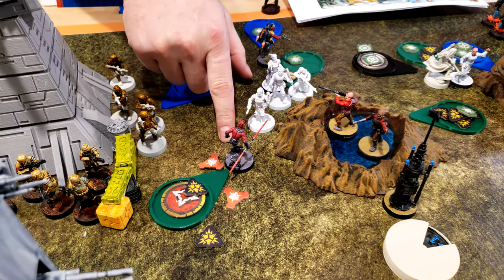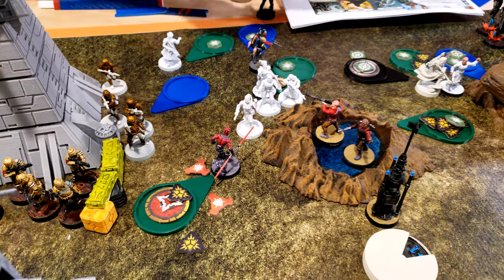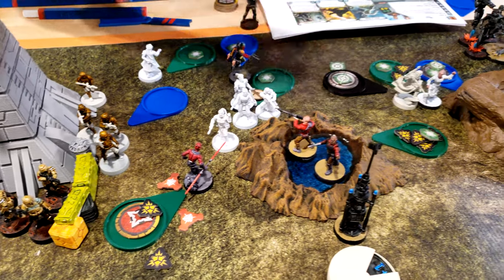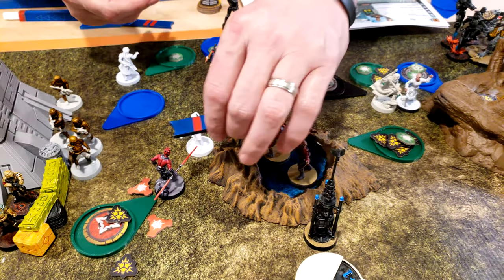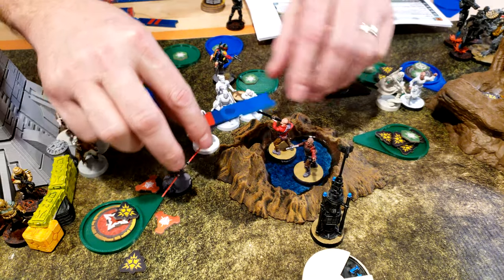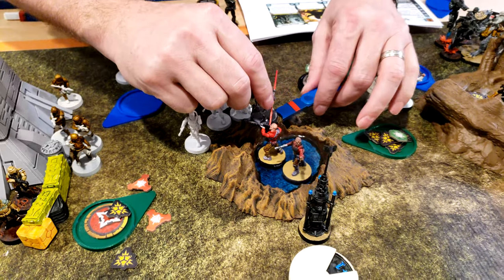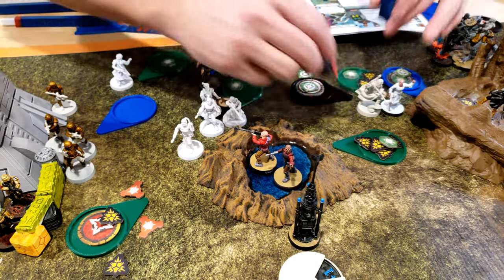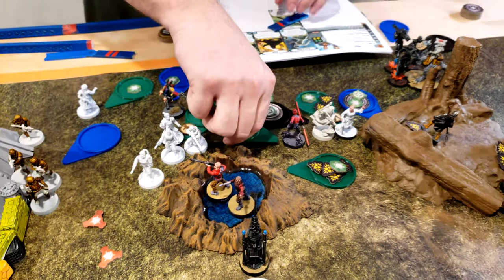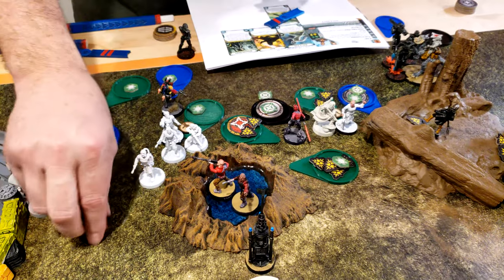Activating Maul. He's going to pop Burst of Speed so he can still move, using one action. His one action moves and then he's going to double move and take a standby with his last action. Immobilize tokens then go away.